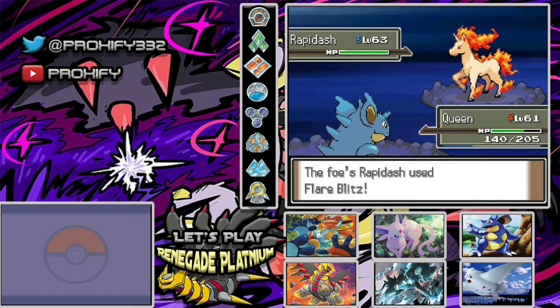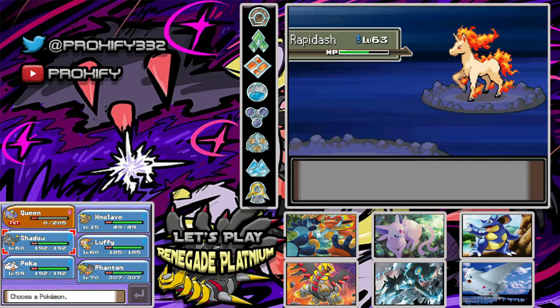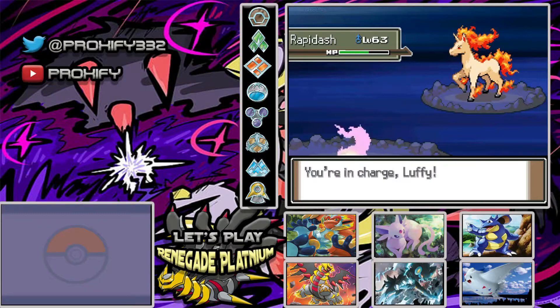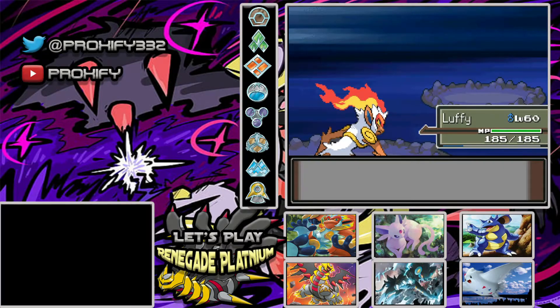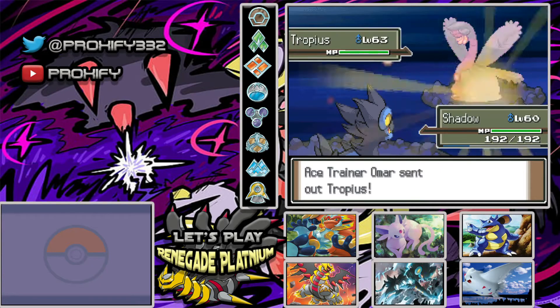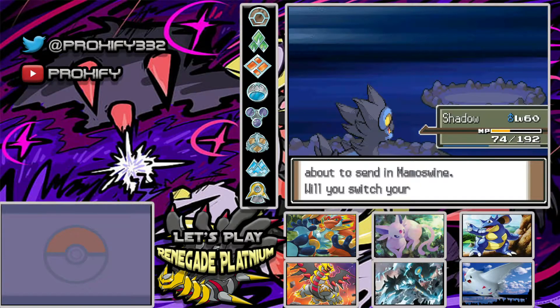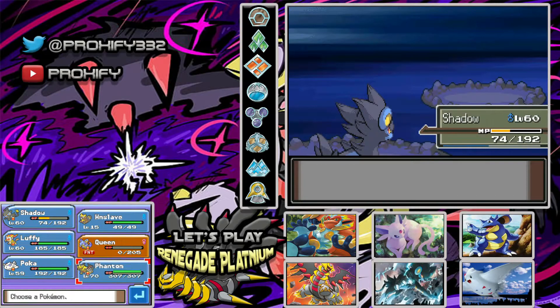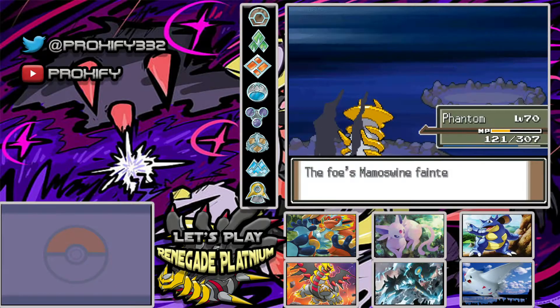Alright, here we go. Let's switch into Queen. Ouch, that actually did a lot of damage — I wasn't expecting that. Fine then — I'll go into Luffy because I have Earthquake. Just knock you out — see ya. Tropius — I'll go to Shadow for a nice Volt Charge. That should do a lot of damage. Another Volt Charge — now you're down. Mamoswine — I guess we have Phantom to take care of that. Mamoswine doesn't have to be a problem then. Avalanche? There we go. Mamoswine is out of here. Almost up to level 71 with Phantom.